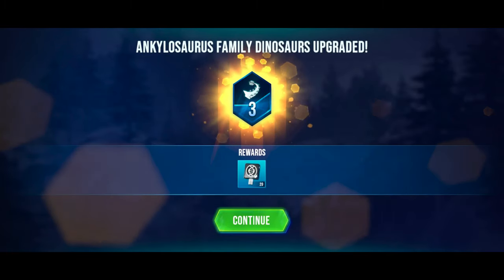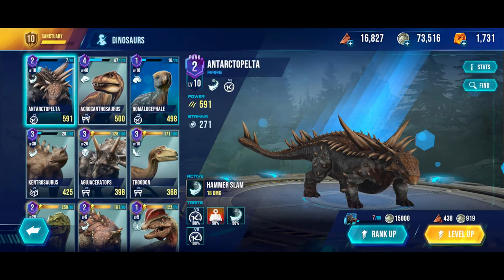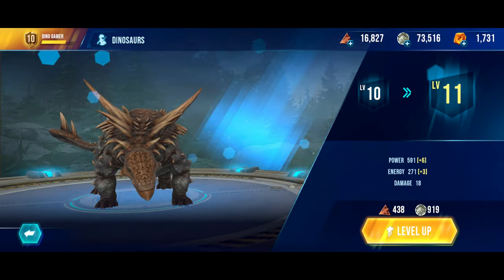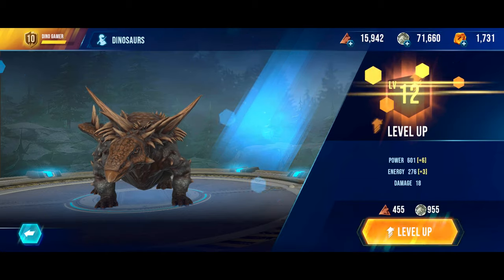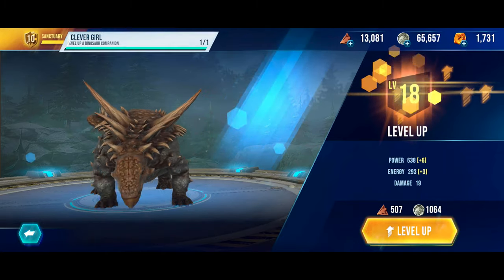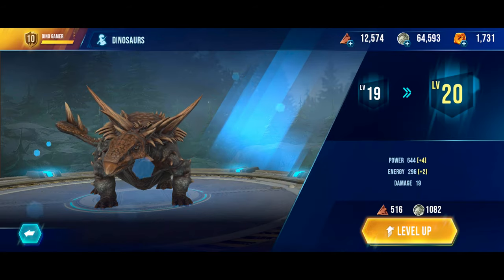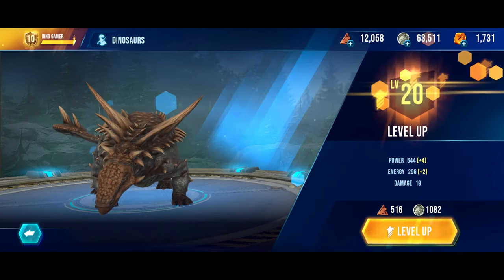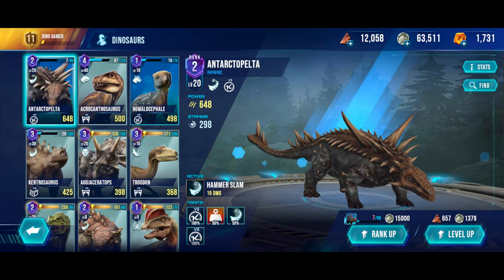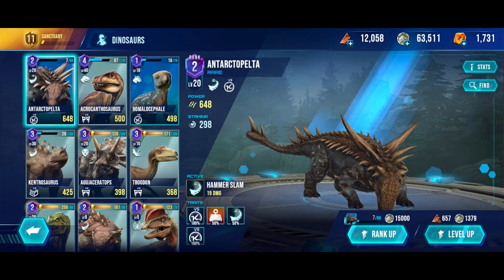And the Ankylosaurus army dinosaurs are upgraded — 20 common keys, nice. We can also upgrade it to level 20, going from level 11 all the way up to rank 4 for Ankylosaurus, and finally level 20 — Sanctuary leveled up, nice. That gives a power level of 648, stamina of 298 and 19 damage.